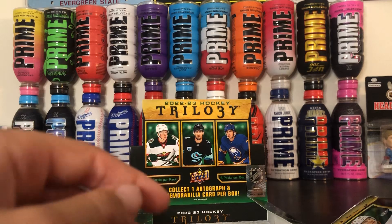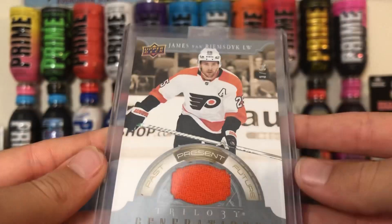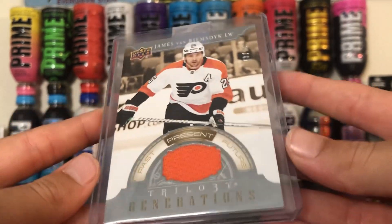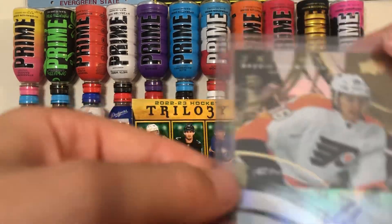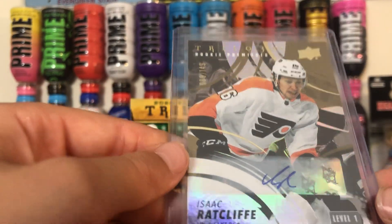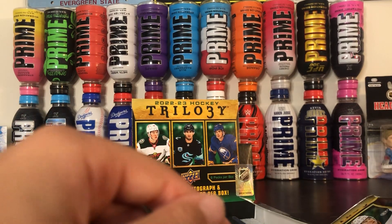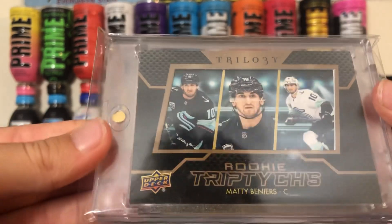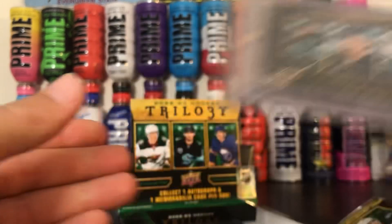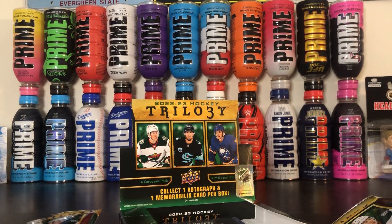It's a nice one. Here are the bigger hits — we got our jersey card, James van Riemsdyk, Otto, Isaac Ratcliffe — not really a great one. And of course the hit of the box, Mattias Benevirds. So there we go, that was a pretty good box. Make sure to like and subscribe.